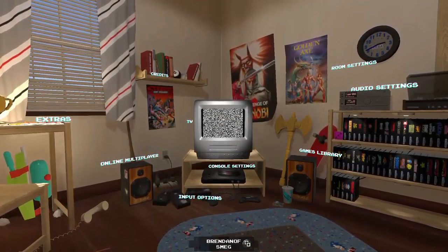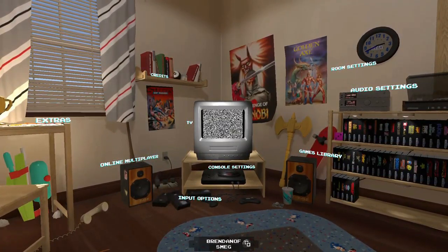Welcome to the menu systems. As you can see it resembles a 1990s bedroom. On your left you've got extras, then online multiplayer, import options, console settings, TV, credits, games library, audio settings and room settings. We're going to go through each one of these very quickly and then get on to what you really want to see, which is the games.